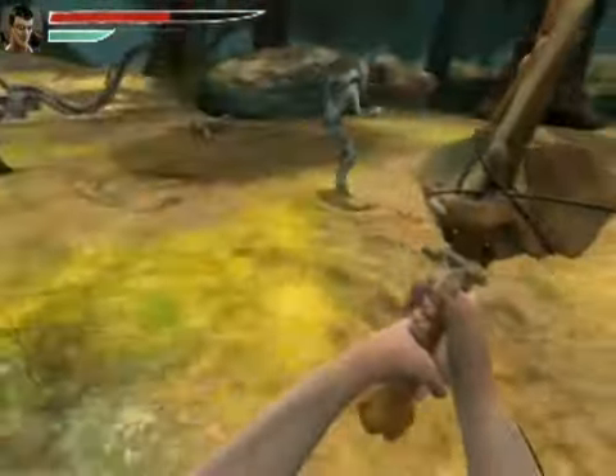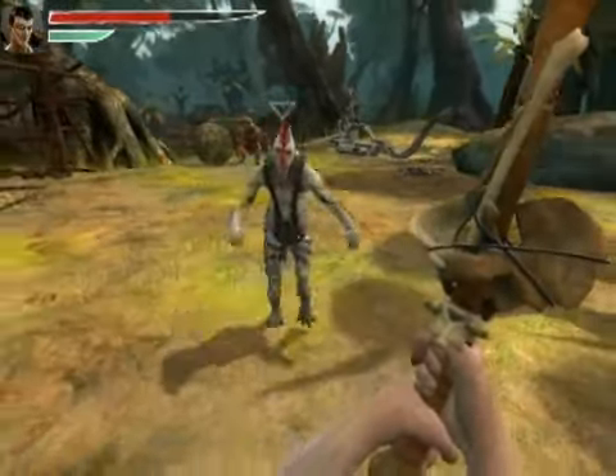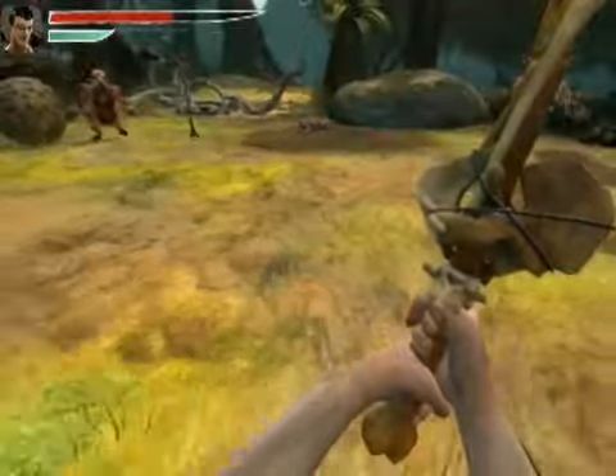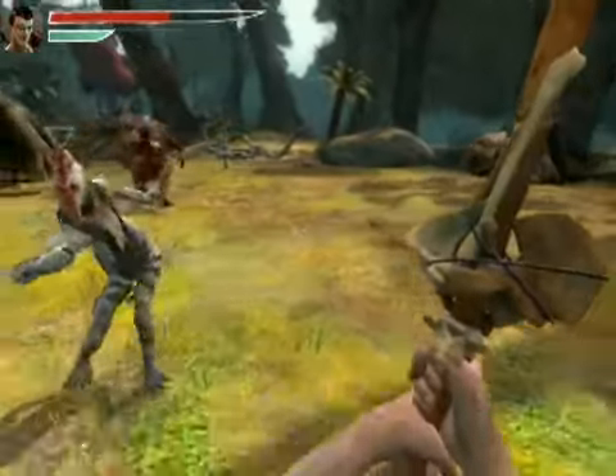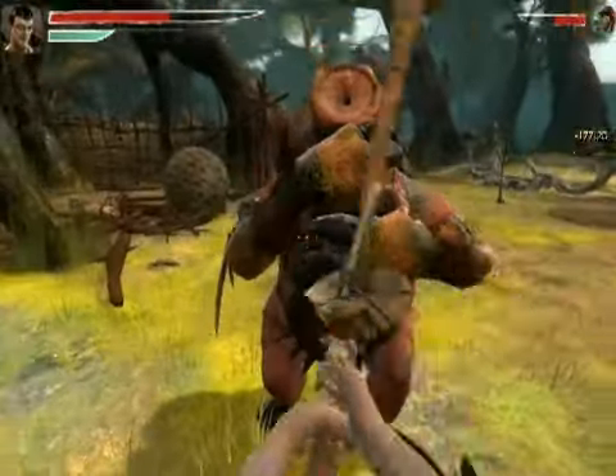Xenoclash also features close combat weapons like hammers and clubs to fight heavy opponents. Bashing weapons are very powerful but slow to swing. In this case, where I'm fighting two enemies, I can lure the heavy opponent to ram it to his friend and I can quickly respond with a smash attack.